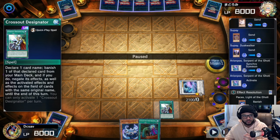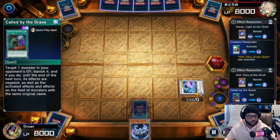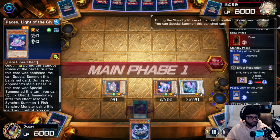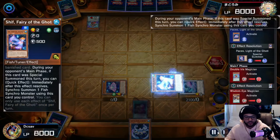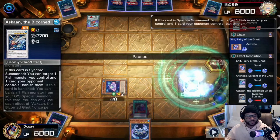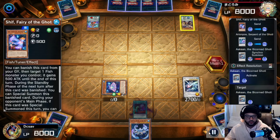You can also use Cross Out Designator as a combo starter, which is crazy. It's basically like a Sarcophagus for this deck — you activate it and send specifically the Shift. Now that you've sent the Paces and activated everything, you end your turn. The thing you sent with Cross Out Designator comes back, and your Paces also comes back during your turn. So Cross Out Designator works as a starter.